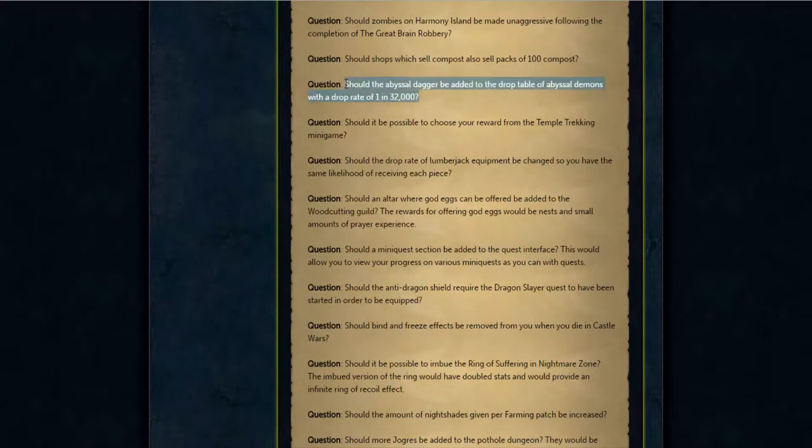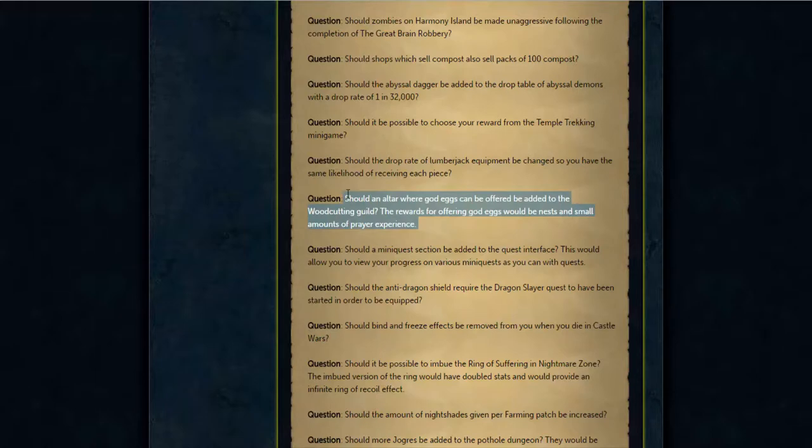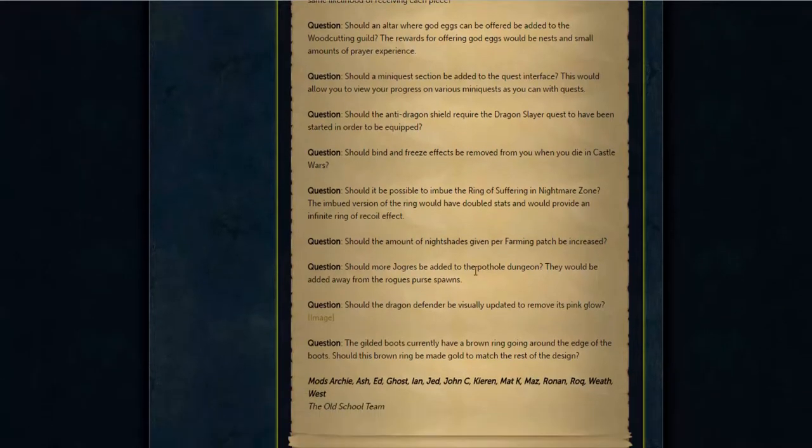The abyssal dagger drop is going to be a 1 in 32k drop. I still got a long ways to go for 200 mil slayer XP, so why not? Lumberjack equipment — yes. And there's some god eggs and bind and freeze changes.